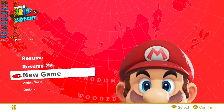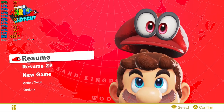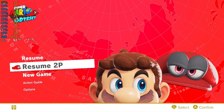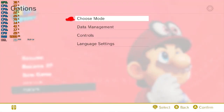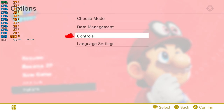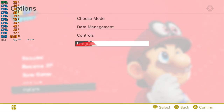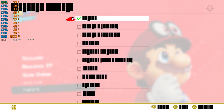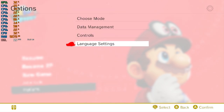It slips to 59 occasionally but that's normal. The game renders quite well — not perfect though. You can see some white line artifacts on Mario's head and hair. The menu is well done: regular mode, assist mode, controls — everything works. One issue is in the language settings, where the FPS drops from 60 down to 52, which seems to be a bug.